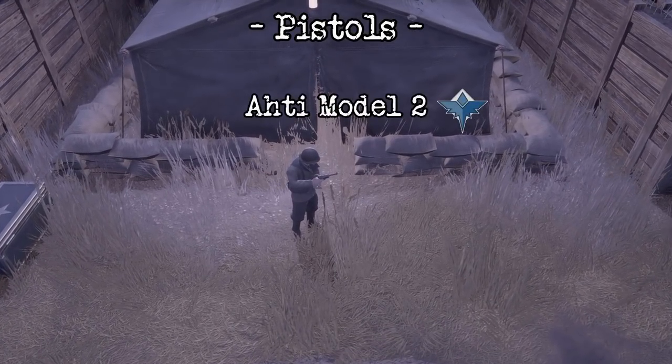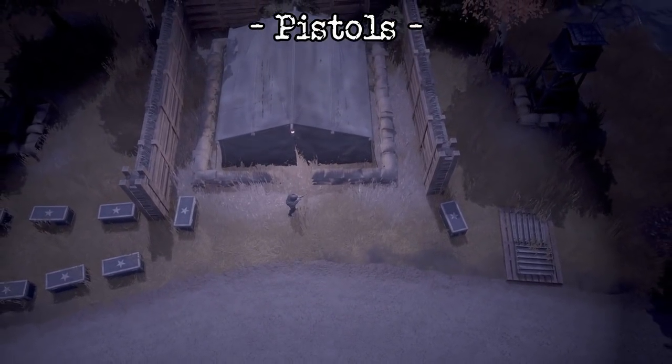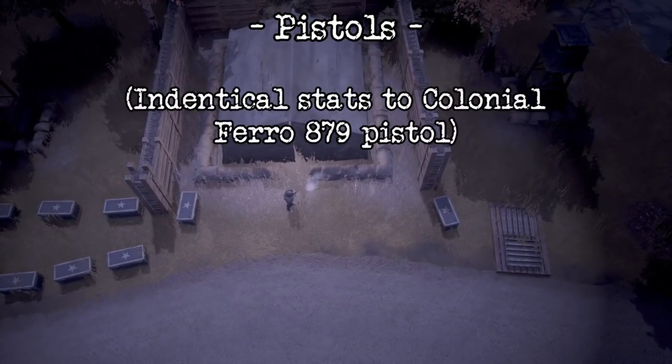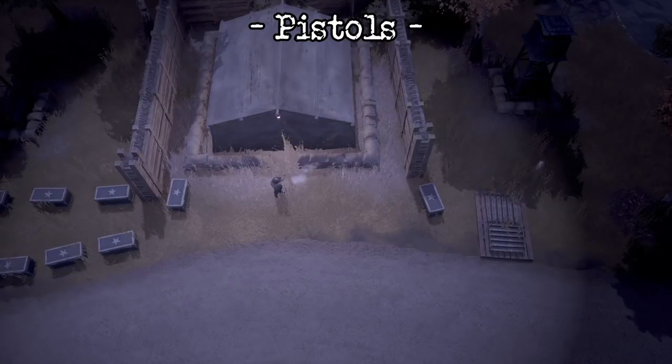As for weapons, the Wardens finally get their own faction-specific pistol in the form of the Ati Model 2. Its functions and features are identical to the Colonial ferro pistol, so it's just visual.